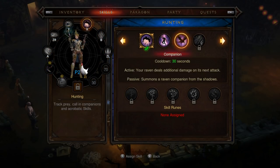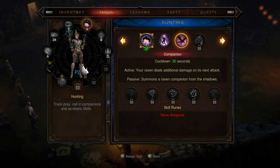Let's see — this one might have my bird companion. The raven deals additional damage in his next attack. Passive summons a raven companion. So you'll have a little bird friend — more friends!